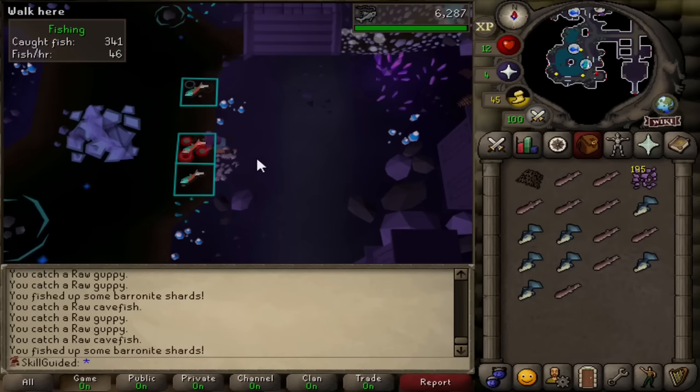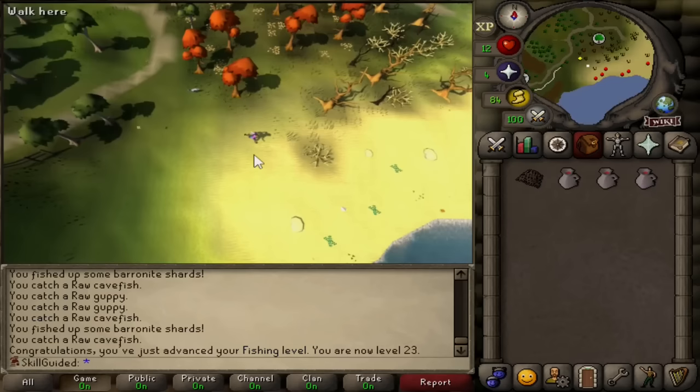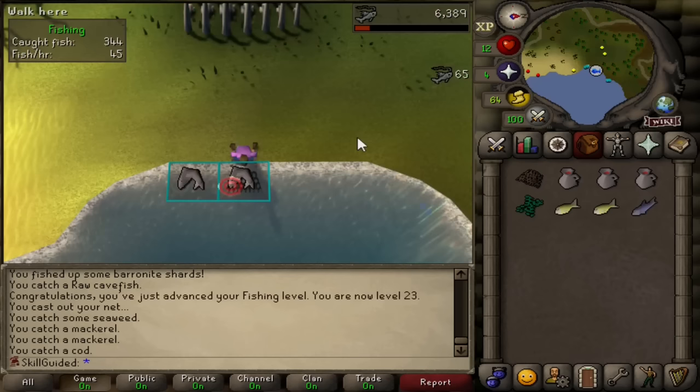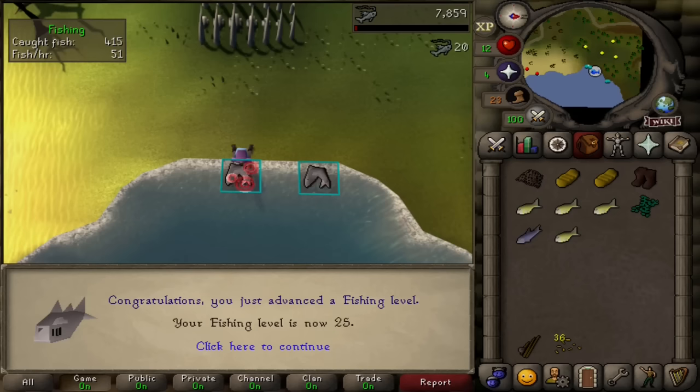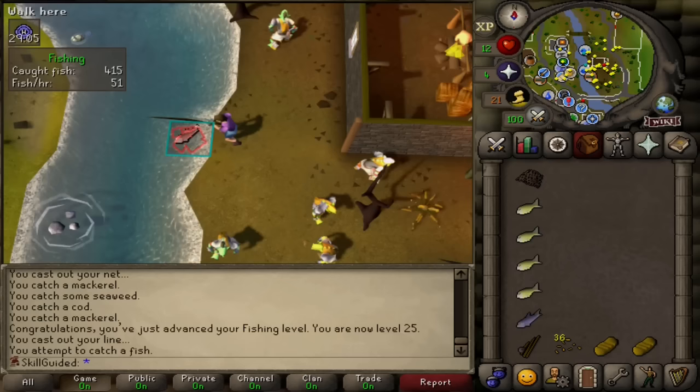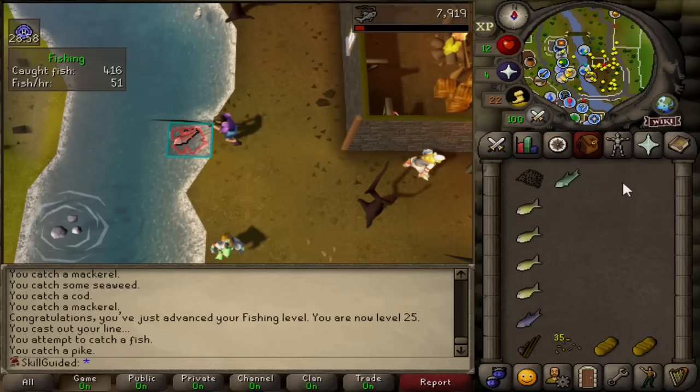23 fishing - we can now try fishing for cod with a large net. I thought I'd come back to the Isle of Souls since I've never really been here except for this account, and I saw we have a spot to catch cod up on the beach. 65 XP because we got a cod and a mackerel at the same time. And there we go - 25 fishing. We can now try fishing for pike, and you better believe we will be. Here we go, fishing in the River Lum in Lumbridge. Back where it all started - there's our first pike, 60 experience per as well.